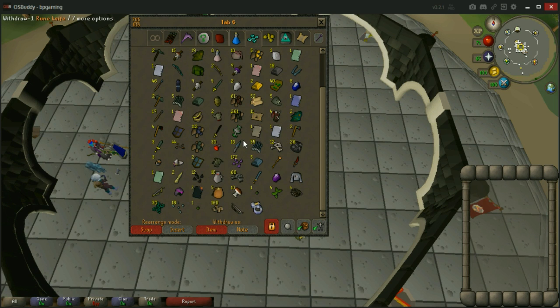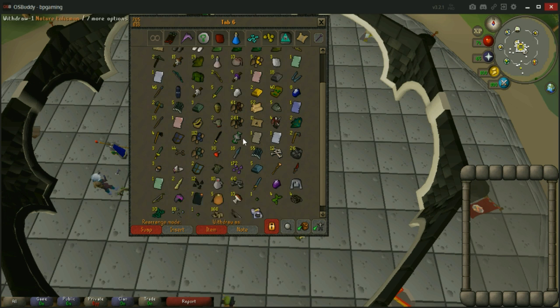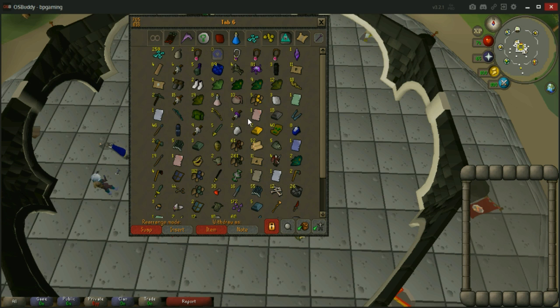A bunch of resources, herbs, dragon hide, weapons, stuff like that, so I want to sell all this stuff off and see what I get. I will be high alching the stuff that is worth more doing that than just selling it, to get a little bit of extra profit. The big guy here is the berserker ring — I got that on my last dagganoth rex trip, so that was awesome. It was my first rare unique drop and it was the best one I could get. I also got some zamorak pages from clues and all that good stuff.